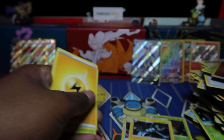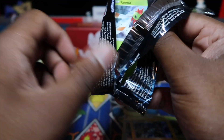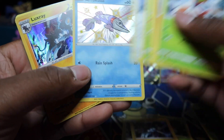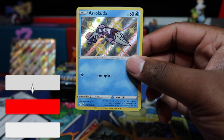Just a holo rare Luxray and we take that and put it over there. We have Toxtricity here, let's see what we can get from this. Arcuda and a Luxray again. Boom — last ten now, we've done 20 packs already guys.